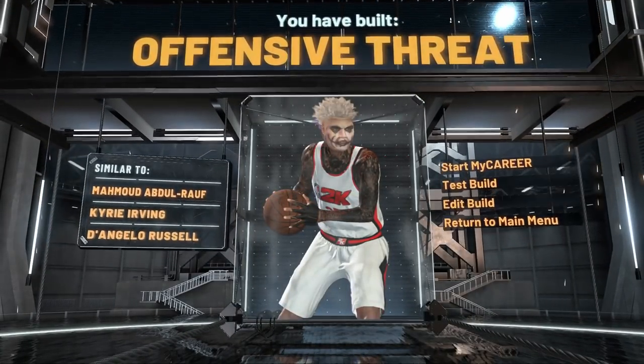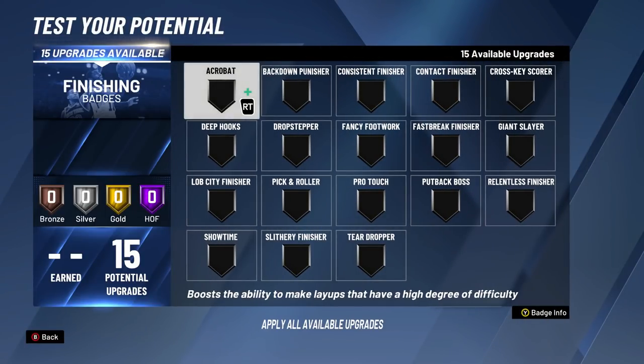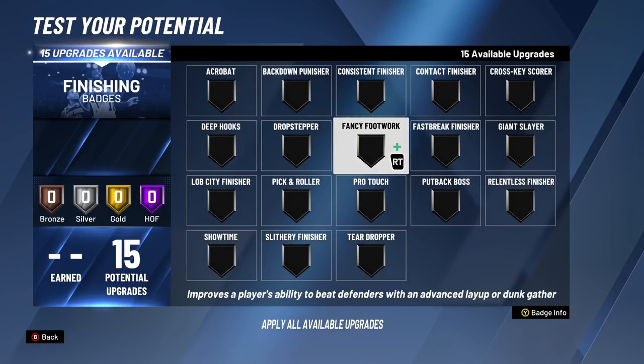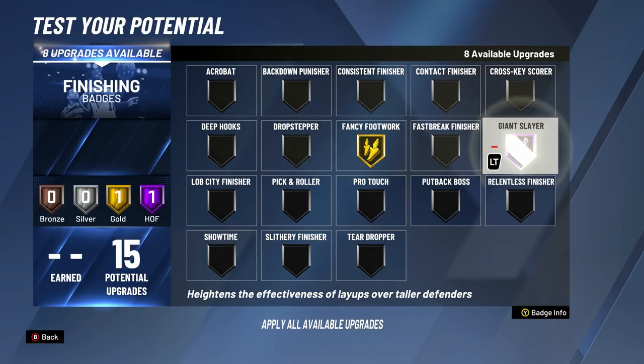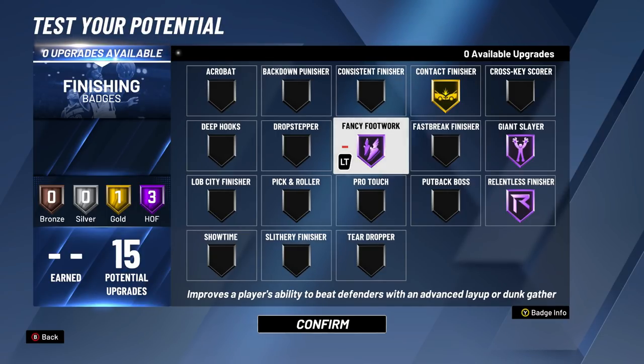We're going to max this to 99 overall to test the build and see the badges. For finishing badges: fancy footwork is a must for any guard — put that at gold. Fancy footwork lets you hop step, euro step, and essentially take extra steps into a layup. Giant slayer on Hall of Fame, relentless finisher on Hall of Fame, and contact finisher on gold.